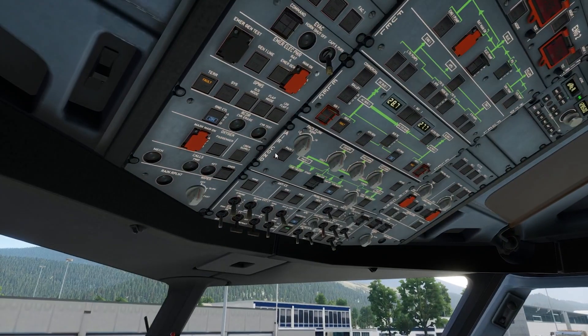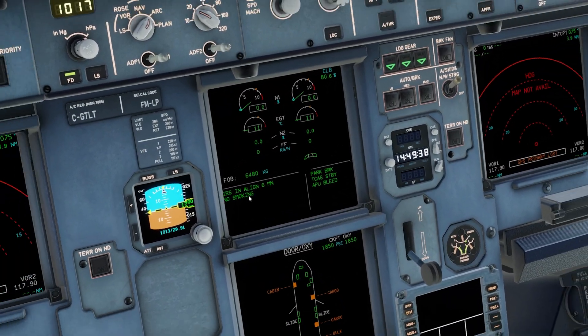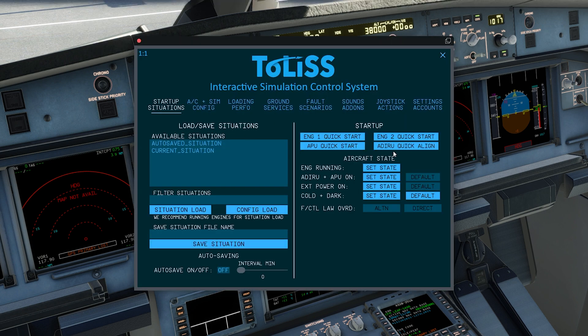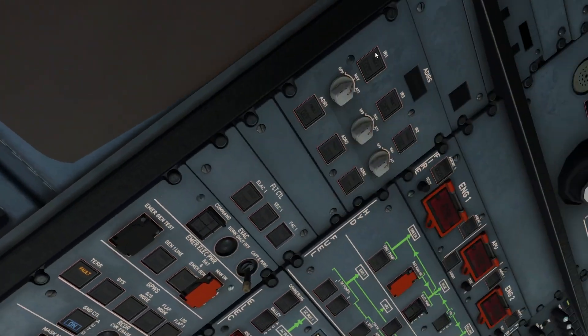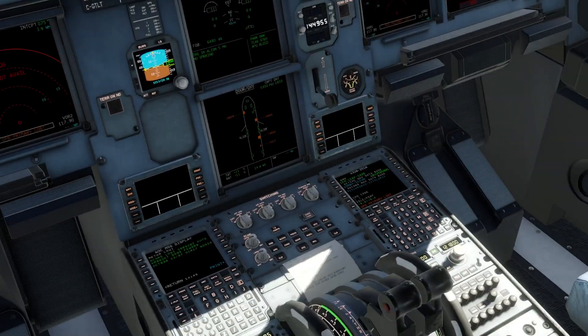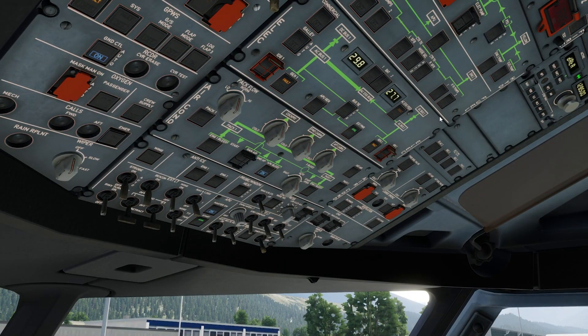So after this the aircraft is pretty much ready to go. Of course we have to wait for our NAV — we've got six minutes to go. You can quickly align this: go to Toliss, click ADIRU, and just click quick align. Now what I'm going to do is check that the APU is running. When you turn it on, wait until the flap says open and then press start. We can see the APU has gotten voltage from it, and we should click external power to remove it — the workload should increase.